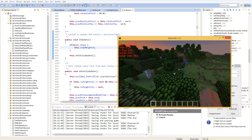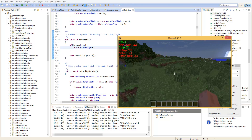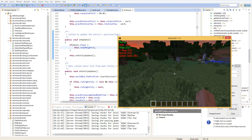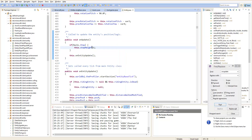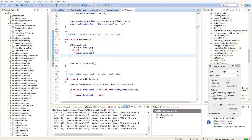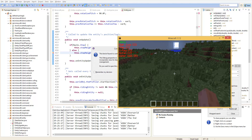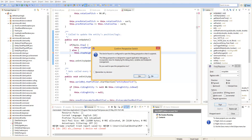Otherwise, else this.stepHeight equals 0.5, not 0, because you've got your slabs. So now if we type that in — oh, that's a bug — else this.stepHeight equals 0.5 because of slabs.